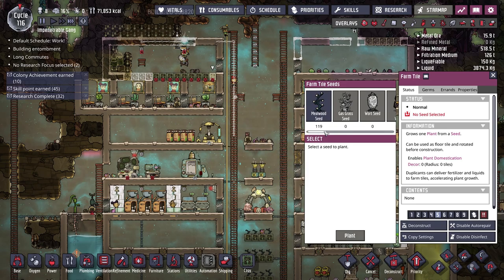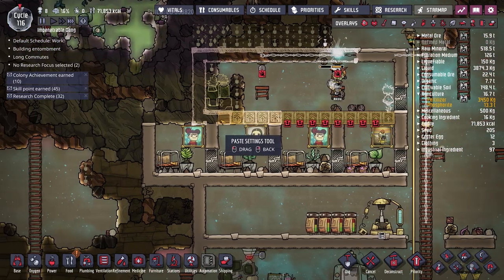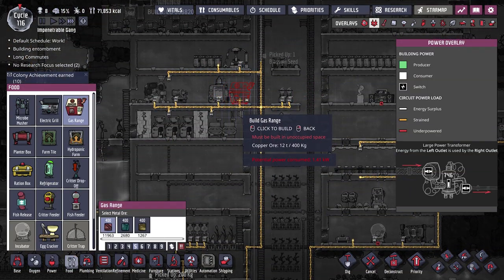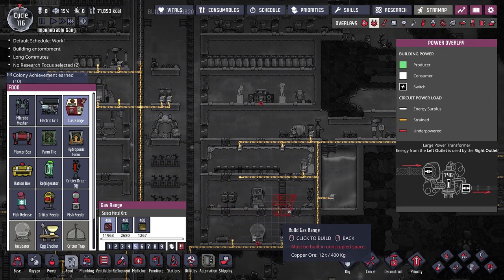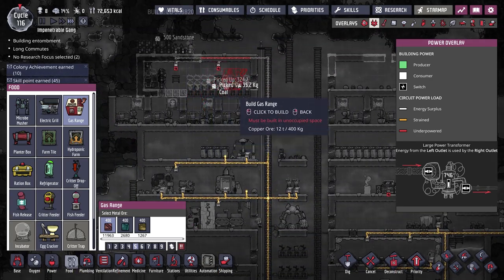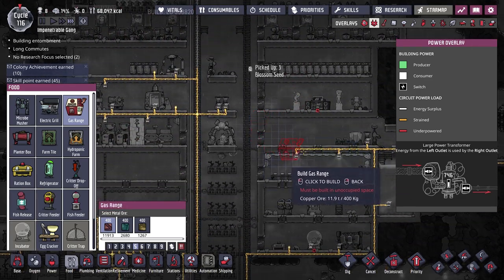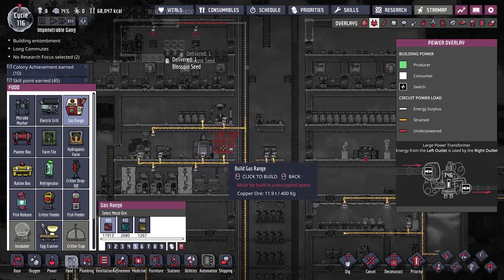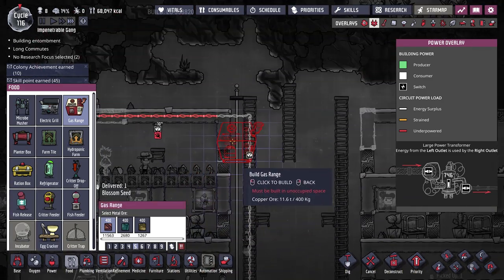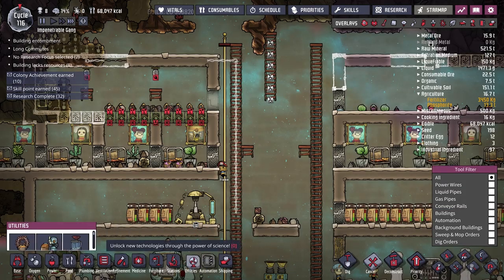I'll set all of this to a slightly higher priority to get it done within a reasonable time frame, as duplicants seem to be doing everything except this. We're pretty much almost there on this setup. I want my bristle blossom seeds in here — thankfully we have 19, well more than the 12 we need. We need to make a gas range, and I'm thinking of putting it close to the fridge or to the bristle blossom farm.